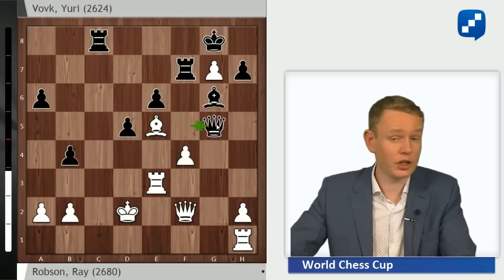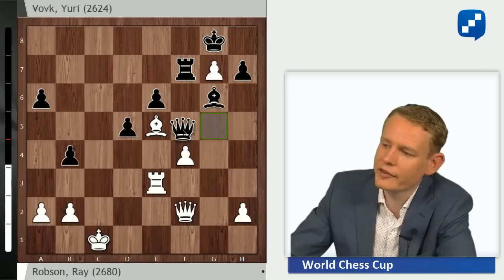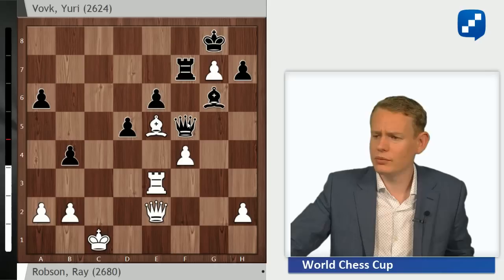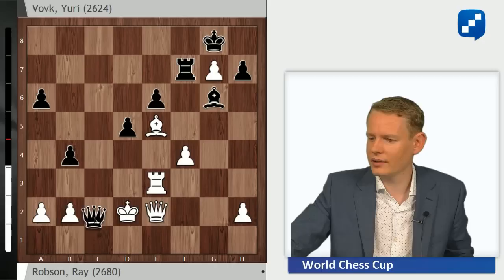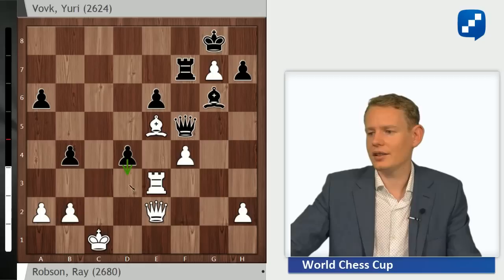Rc1 — only move to stop the Black threat of Rc2. Rook takes c1, King takes c1, and finally he decides it's time to activate this Queen: moves it from g5, goes Qf5, carrying very strong threats with Qb1. The White defenses just aren't stable enough. Black has managed to keep the initiative throughout — White never got a breather to try to bring his rook over. Robson plays the best move, Qe2, but it's not good enough. Vovk comes up with a serious blow: d4. C4 — adding a new element to the position. The main point is that the pawn can't be captured, because then Rc7, and this rook joins the attack with devastating effect.